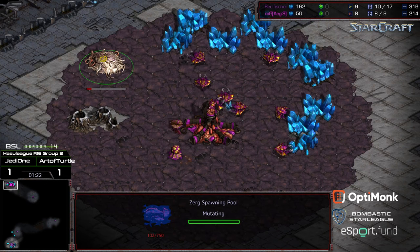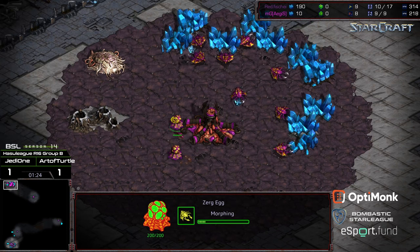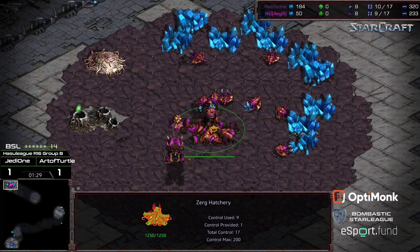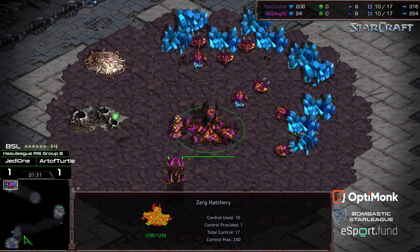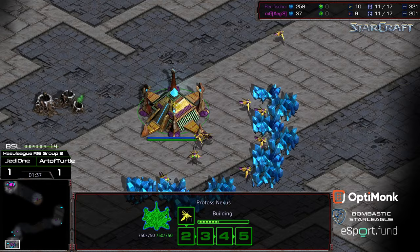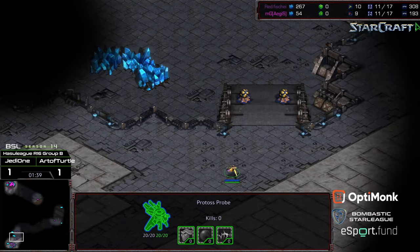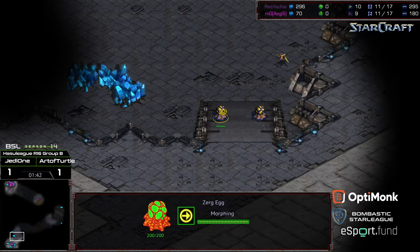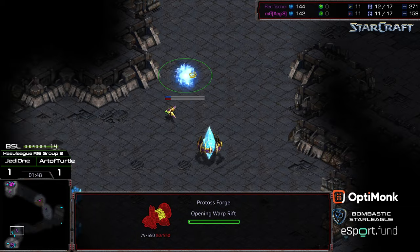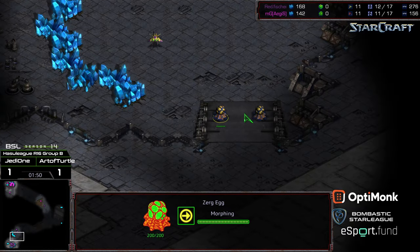Looks like we're seeing an overpool in the upper left-hand corner. Pumping those drones. Being a three-player map with a little bit more minerals, sometimes it can encourage a little bit later scouting and things like that, so it can open up shenanigans.